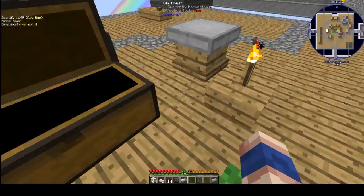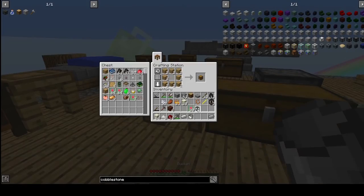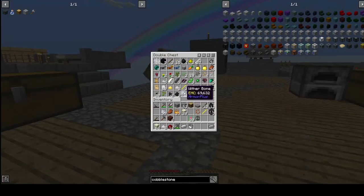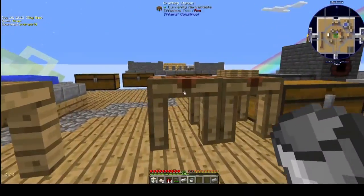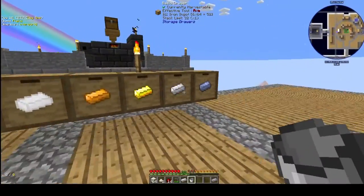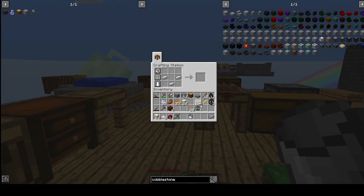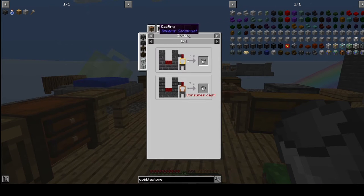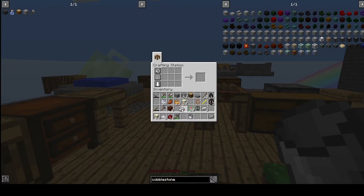Let's see, we should have enough buckets. I honestly thought I would have more of them — one, two, three. We are going to craft another bucket. I forgot — to craft a bucket we need iron plates. To get iron plates we can use the crushing table. Let's take our hammer and put one of our ingots inside.